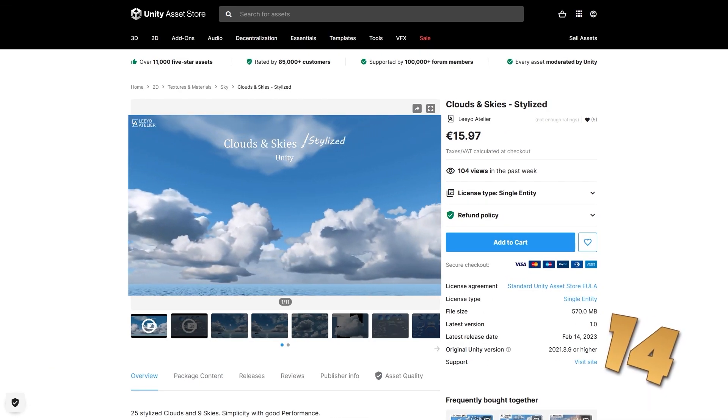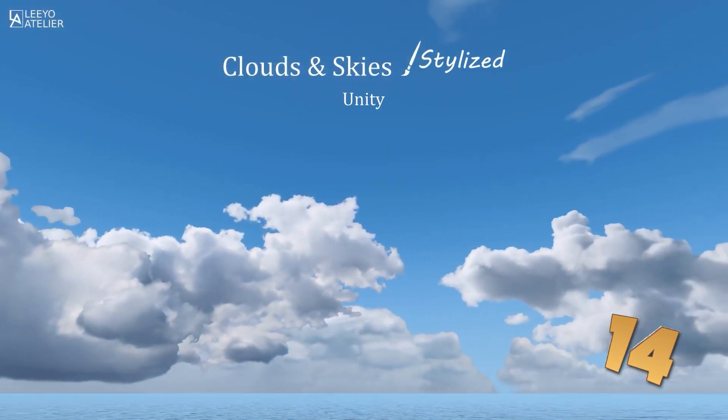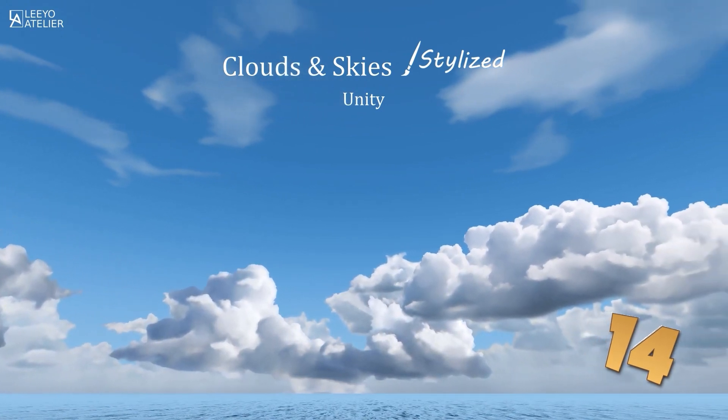Up next, if you want to make a gorgeous stylized world, here is a nice cloud and sky pack. I've said many times how changing the sky is one of the simplest things you can do that will have a huge impact on your games — just changing the sky makes a huge difference. It features 9 skyboxes and 25 cloud textures.